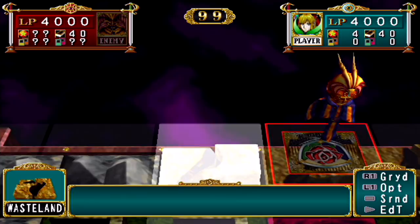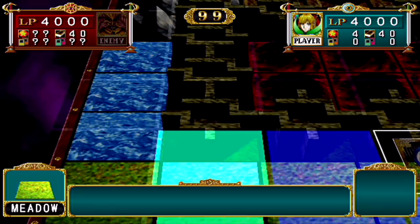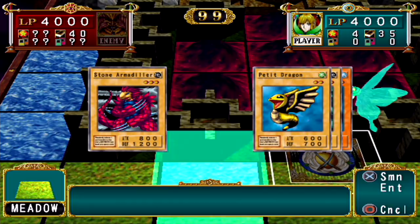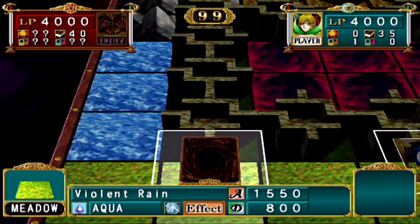You need to get all the way around and fight him in this little hole so that you can win. This would be a great time to use password cards — one of them basically allows you to switch locations with the card and your deck leader so you can move forward faster. But we're not relying on that right now. Violent Rain might actually come in handy for this.